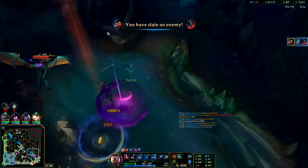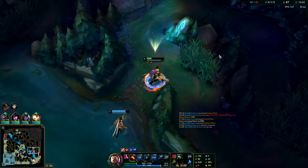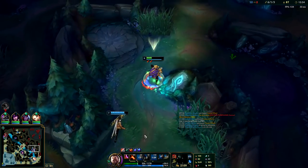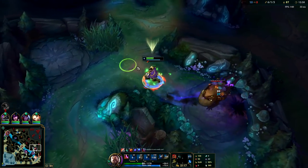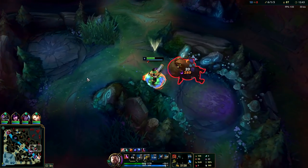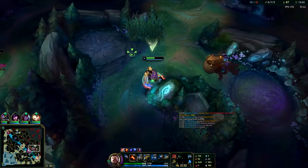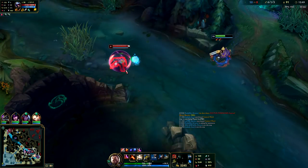Your E and your R cancel out all your ability animations — so you can QR, you can QE and it's really fast. All your abilities on Graves have a back-end animation on Q and W, but you can always use your E or your R to cancel out those animations. Max your E second.